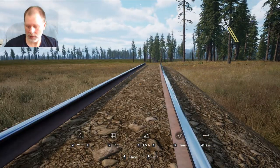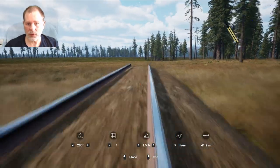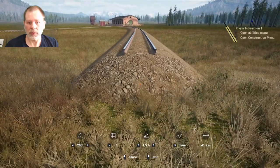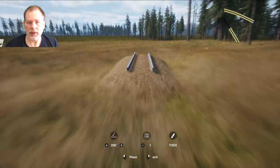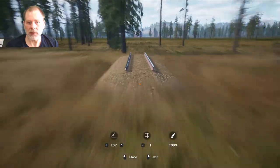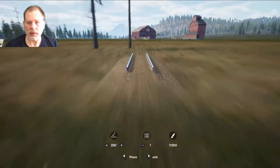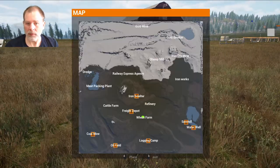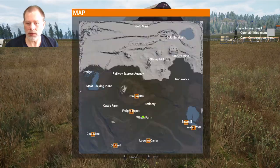There's our sawmill right there, so let's go to fine control here. There's some up and down but it looks fairly even. We're going to come all the way out here. Oh, that's the wheat farm. We want to go all the way to the sawmill which is way past that.